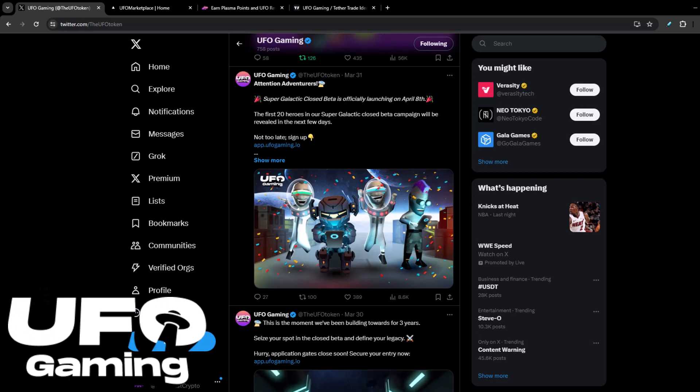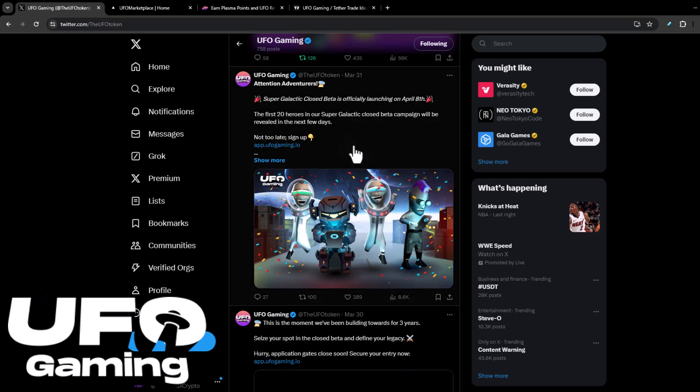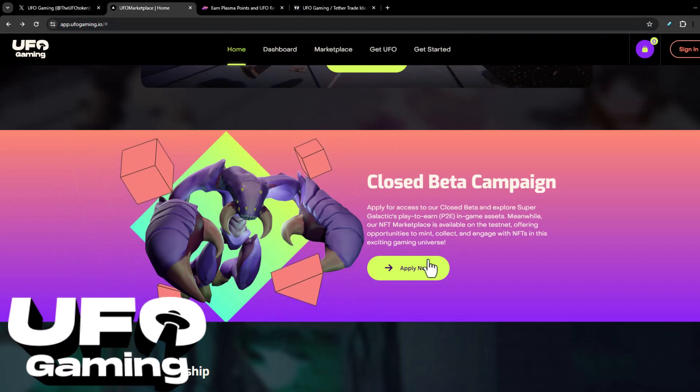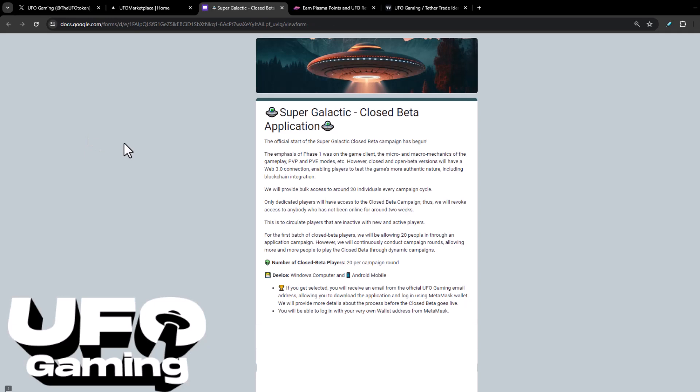They did just announce a closed beta program that's going to launch on April 8th, so if that's something you want to participate in, I just wanted to bring that to your attention. You can go to their marketplace website and apply for the closed beta campaign. When you click on the apply link, it's just a Google Doc, which isn't the most professional way to do something like this, but if you want to participate, that's how you do it.